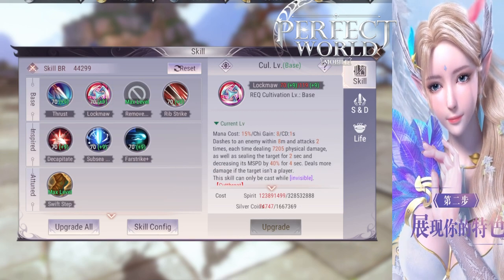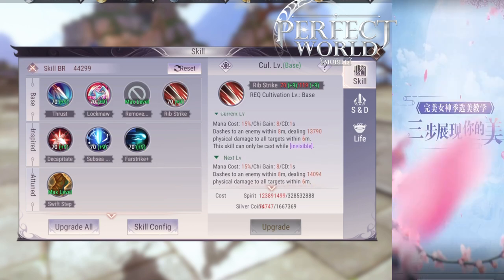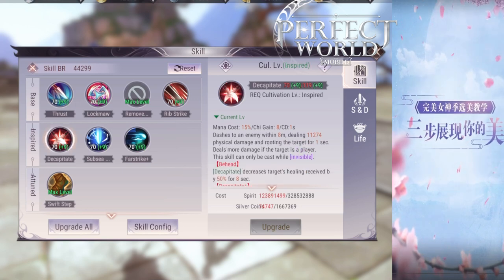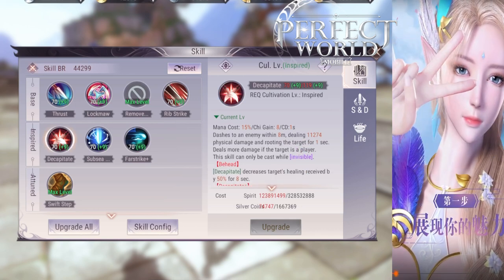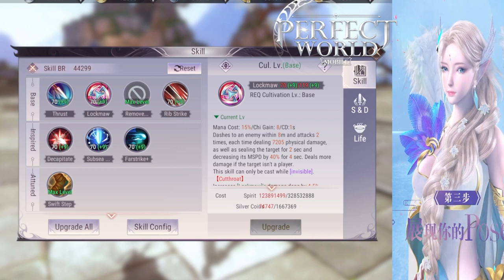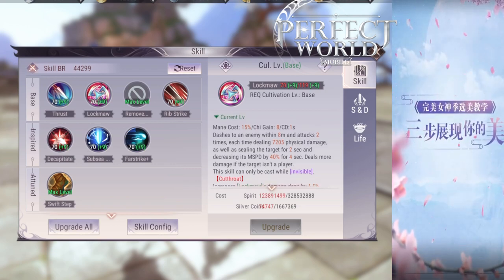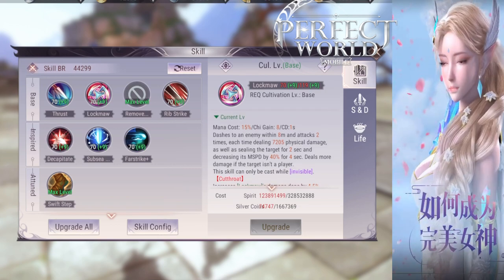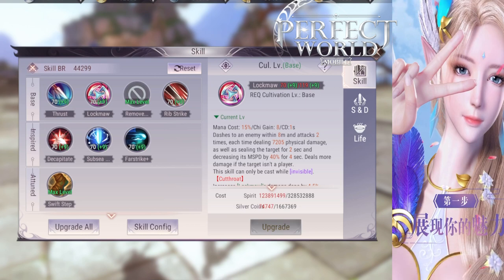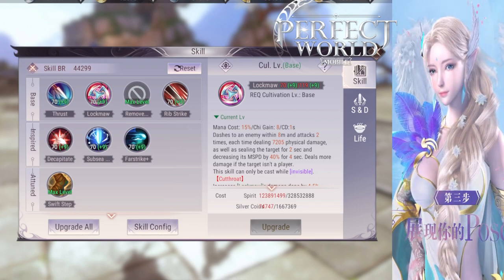One good thing for the Demon Assassin is that they have 2 seals. They can actually decapitate twice or Lock Maw twice. After you use Swift Step, you will be able to decapitate again from range. So it's a lot of damage very quickly, but then you have to go hide because your buff only lasts for 3 seconds. If you are able to take care of enemies in 3 seconds, it's fine — you can just disappear and attack someone else.